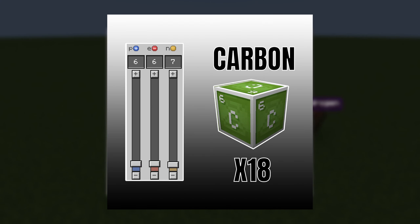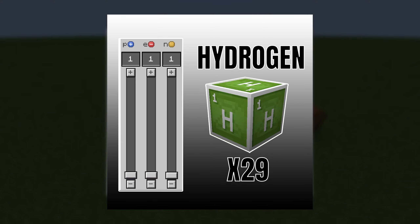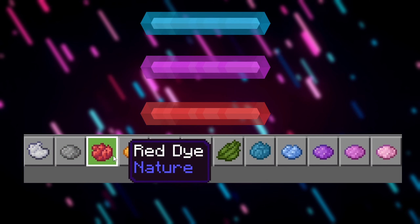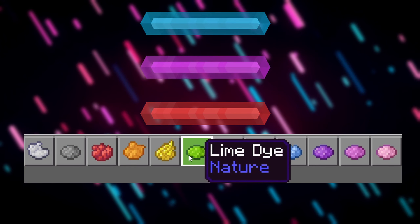You need at least 18 carbon, 29 hydrogen, 3 nitrogen, and 4 oxygen. You're also going to need some dye. This will dictate the colour of your glow stick when you're finished.